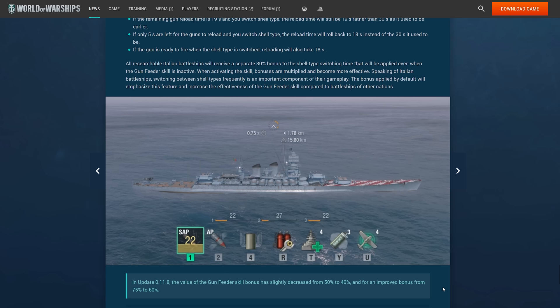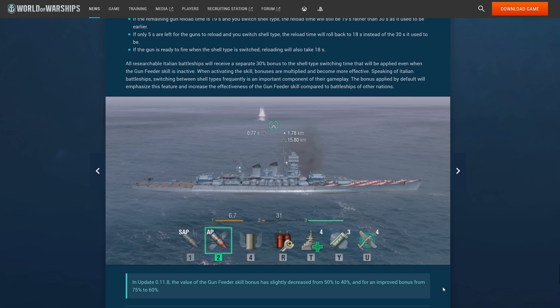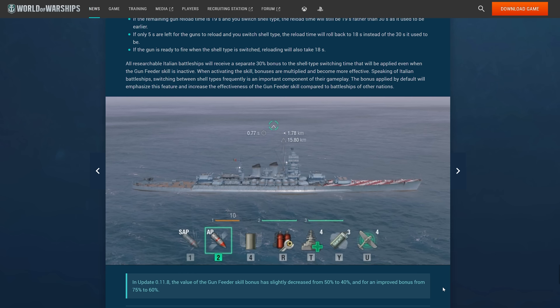A really positive change though is the buff to the Italian battleships, which will receive a separate 30% bonus when swapping shells. You don't even have to take gun feeder to get that bonus. Italian battleships of course want to swap shell types a little bit more than others, and let's be honest they're not the best battleships in the game, so they could use some help.